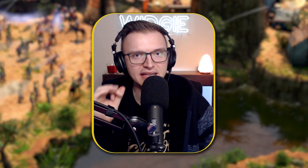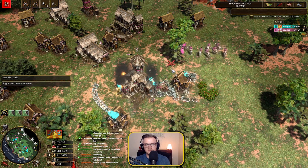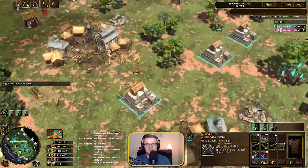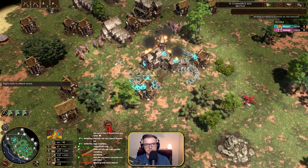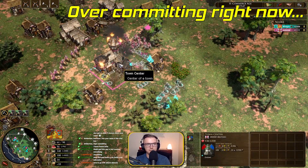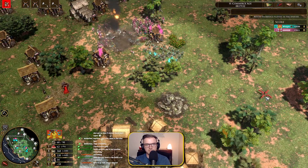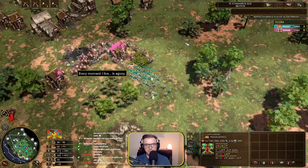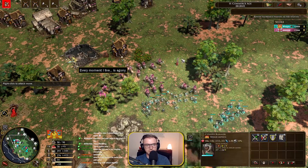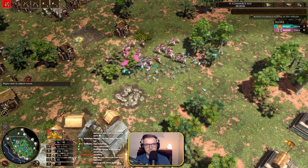Tip four is a massive one: don't overcommit. The only way to really learn this is to look at your replays from games where you lost or where you lost a significant amount of troops and it wasn't worth it. One of the main things is when your opponent — especially a European civ — uses the town militia card, where extra militiamen spawn and their HP slowly drops. When that happens, just back out. The minute you see town militia, back out for a bit — it's not worth it.